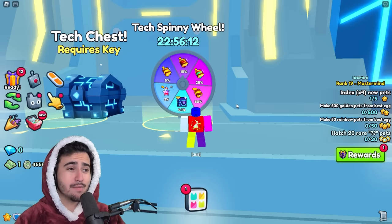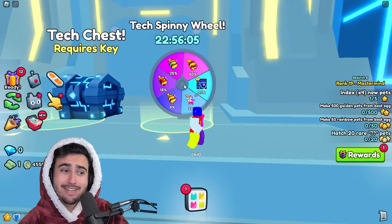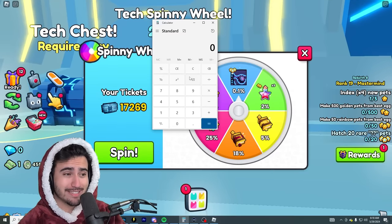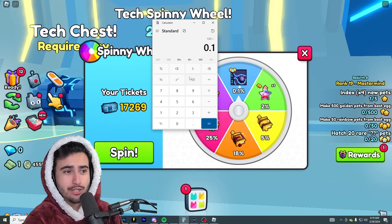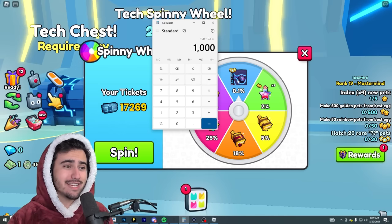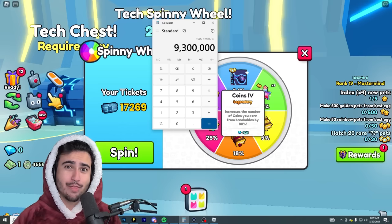Unlike most things in the game, the tech wheel actually gives us the exact odds to get everything. The odds to get this thing are 0.1%, which means you have a one in a thousand chance when you spin this wheel to get this huge. So theoretically, if we take the thousand tickets it takes on average to get one of these huges, and multiply it by the current wrap value of the tickets — which is around 9,300 — that means this huge should only cost us 9.3 million diamonds.